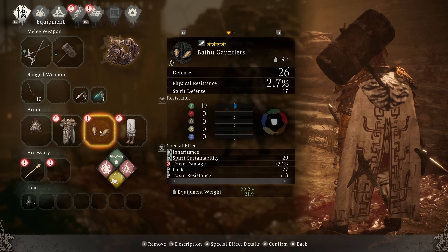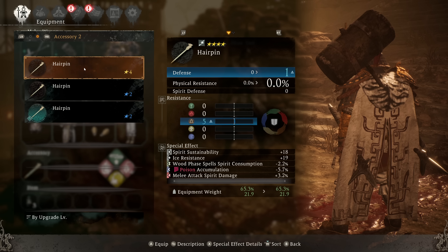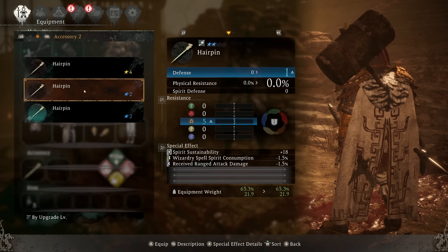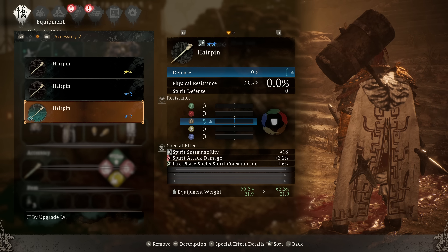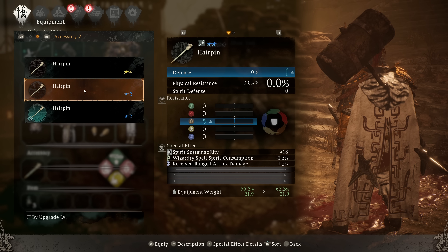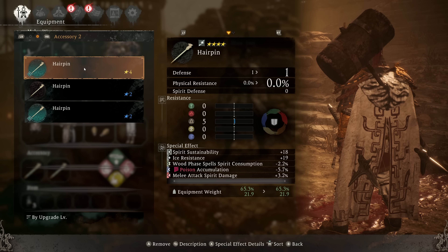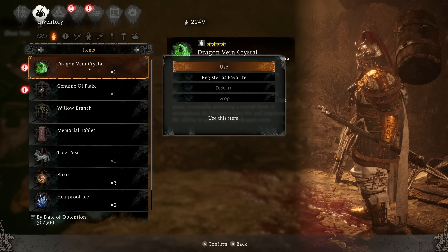These are still going to hold steady. Accessories — wizardry spell spirit consumption, that's nice. Spirit sustainability. They both have 18. You have ice resist, wood phase, poison accumulation. Melee attack spirit damage — spirit attack damage is up, so just 2.2% more spirit damage — and fire phase spell spirit consumption, so that stays on. 1.5% cheaper on wizardry or melee attack spirit 3.2% — I think this is going to be better. It certainly wins the rarity vote.